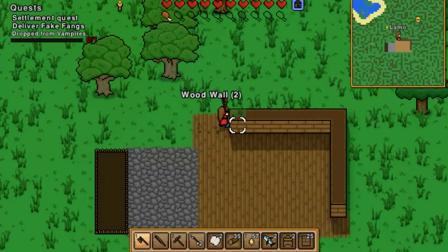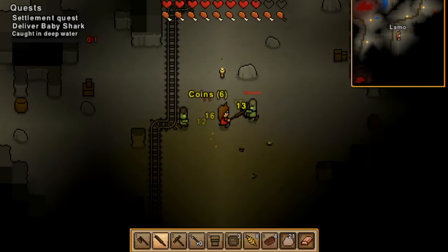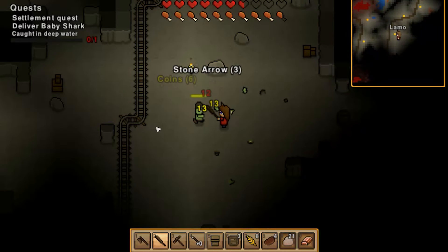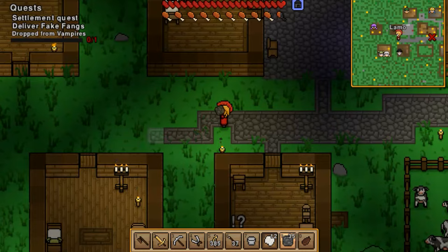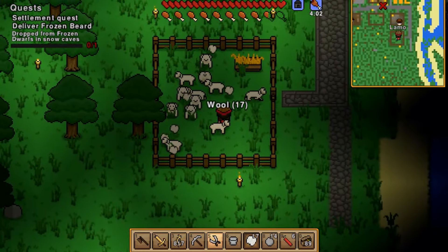Necesse is a sandbox action adventure game developed by Mask of Guard, apparently only available on PC and in early access, although from what I can tell the game seems like it's pretty much finished and they're just really adding additional content.